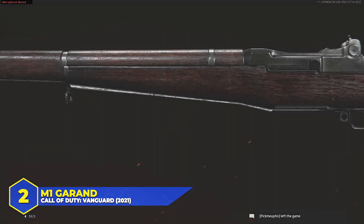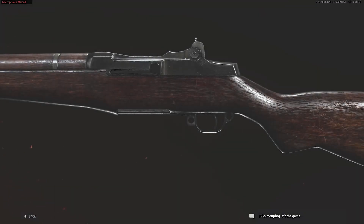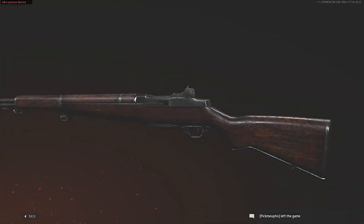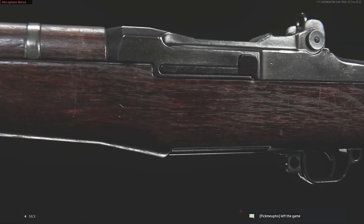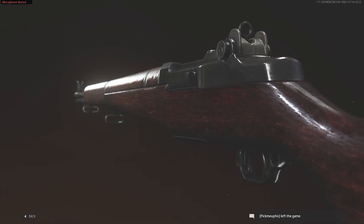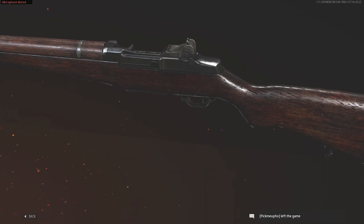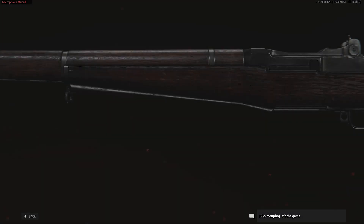At number 2: the M1 Garand. Another extremely important weapon from the World War II era — it was the standard U.S. service rifle from 1936 to 1958 and is still in use around the world today, with almost 5.5 million produced. It's known for precise shooting and that iconic ping when the clip is used. In CoD it appeared in CoD 1, 2, 3, World at War, Advanced Warfare, Infinite Warfare, CoD WWII, and CoD Vanguard, plus a futuristic variant called the MX Garand in Black Ops 3 — giving it a whopping nine multiplayer appearances.